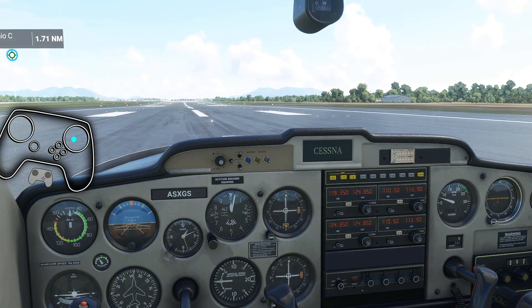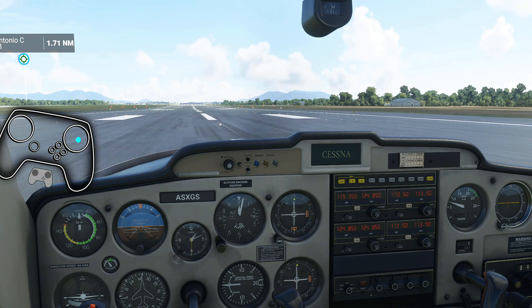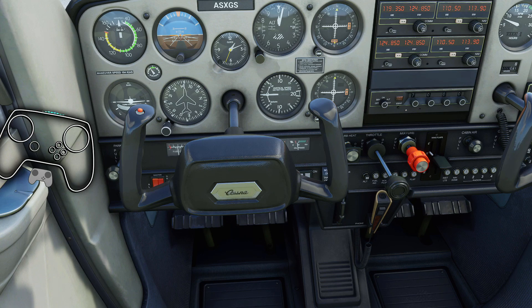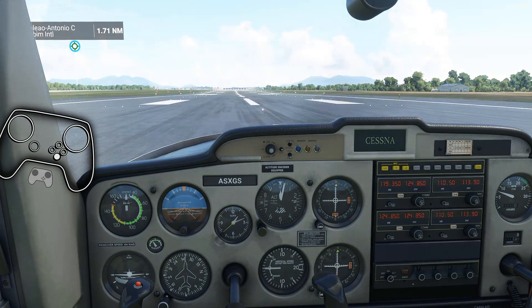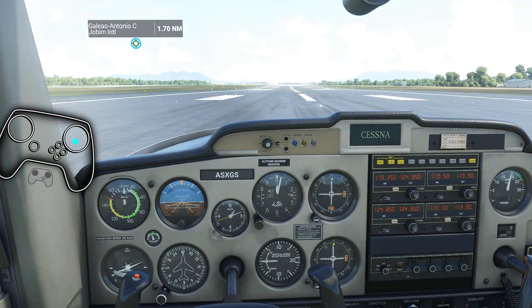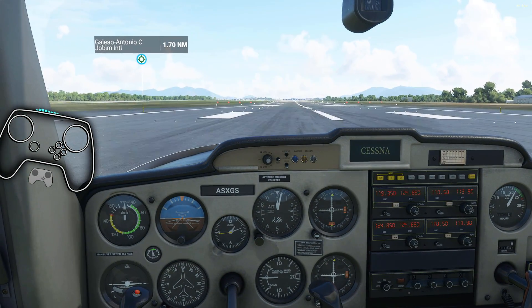Let's take off. Throttle up and down is A and B. I did put a shortcut to parking brake — that's double-tap Y. So parking brake's off, throttle up. Triggers handle the rudder.